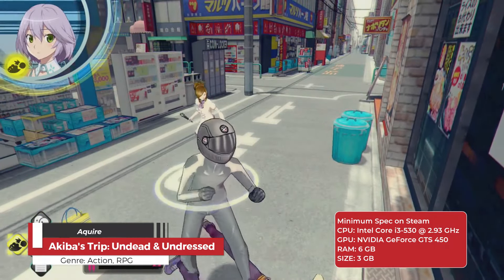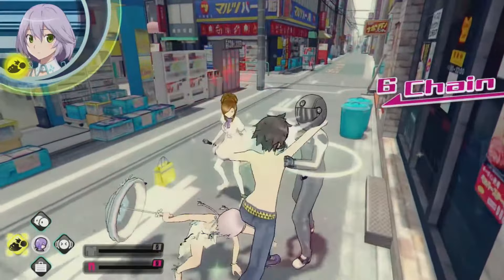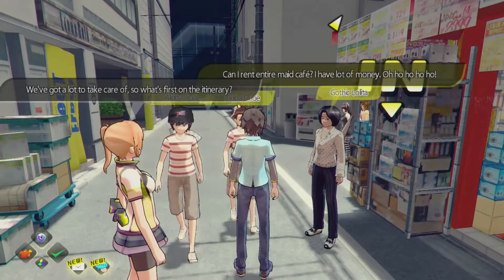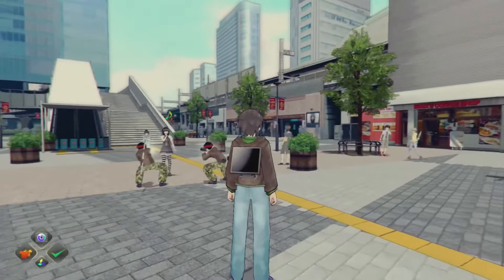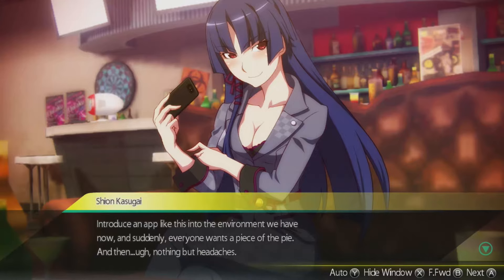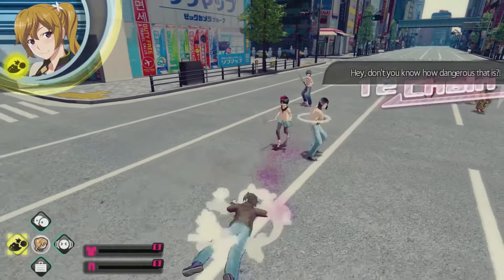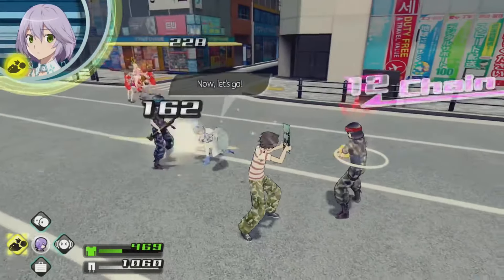Akiba's Trip: Undead and Undressed is an action-adventure game developed by Acquire, set in Tokyo's vibrant Akihabara district, also known as Electric Town. The game features a unique premise where players must fight off vampires called Synthesters by stripping them of their clothes, causing them to melt in the sunlight. The protagonist Nanashi, along with his companions the Akiba Freedom Fighters, uncovers the truth behind the Synthester plague and works to save Akihabara. The game offers a satirical story with divergent paths and multiple endings, a faithful recreation of Akihabara, and customizable brawler-style combat where anything can be used as a weapon.